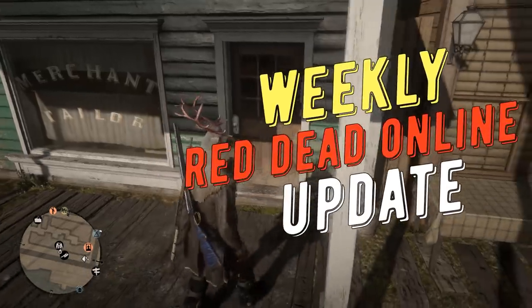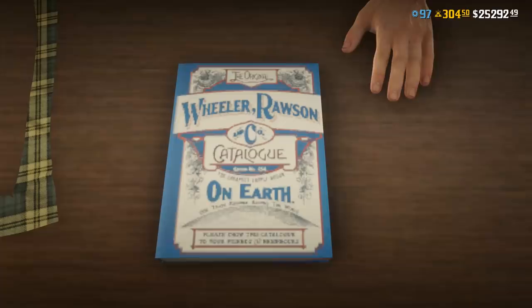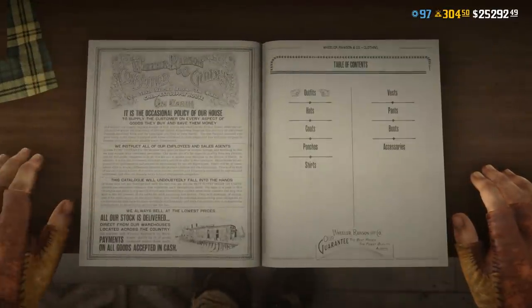In today's weekly Red Dead Online update, we have a lot of new clothing, two new legendary animals and both are alligators, a new improved bow variant, and many different discounts.